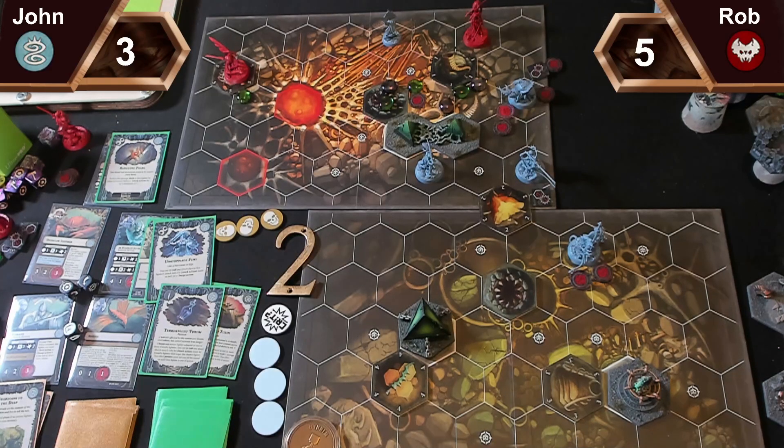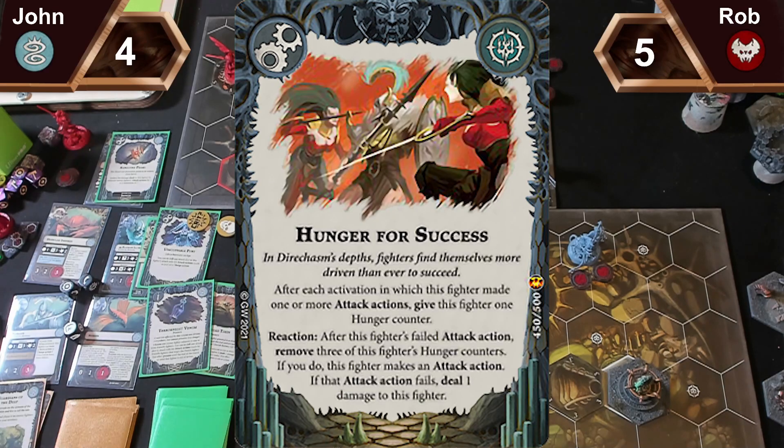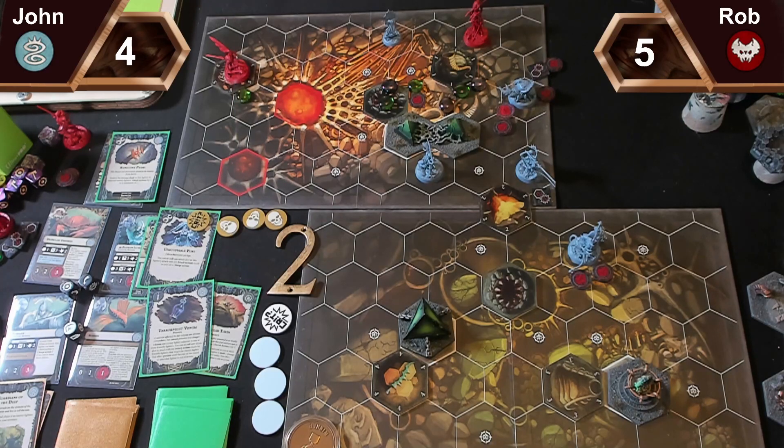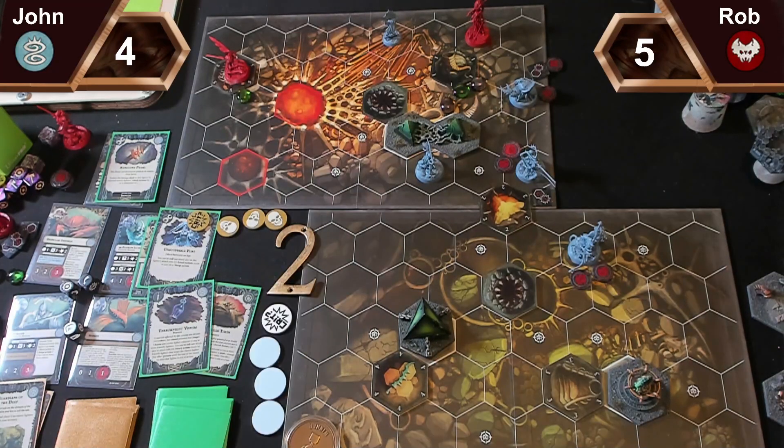Then in the power step I'll pass. I'm going to give Hunger for Success to Velas von Fein — after this fighter's failed attack action, remove three hunger counters; if you do, this fighter makes an attack action; if that attack action fails, deal one damage to this fighter. She's just doing two damage. Tamayo has one wing left. No power cards.